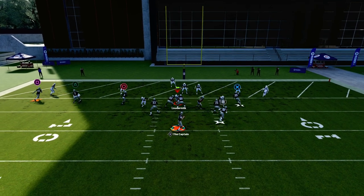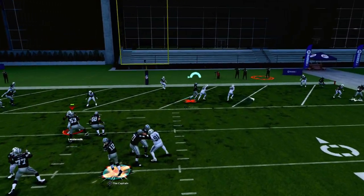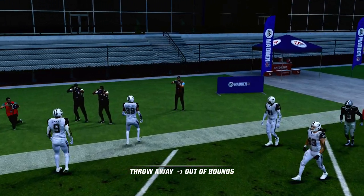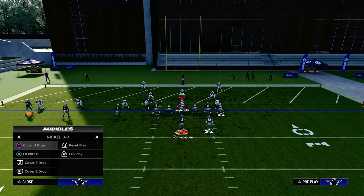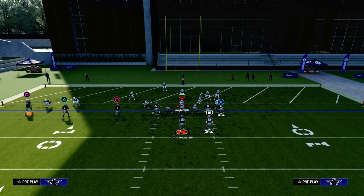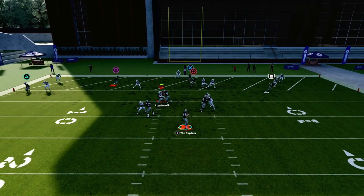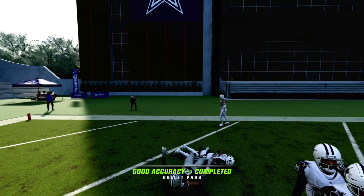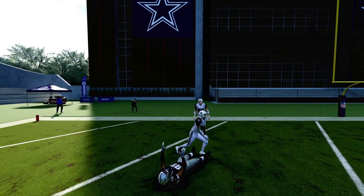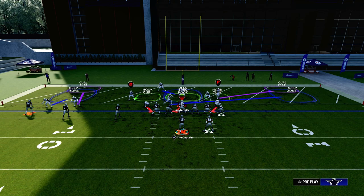Now let's say they run cover three and don't run hard flats — you've got a couple of things you can do. I accidentally put that receiver on a pitch, so I'm going to redo that. So here's the curl flat zone — see how it takes that hook curl in? And guess who's wide open again? The tight end post. The tight end post is the route — it is the best route on the play, the best route on the formation.